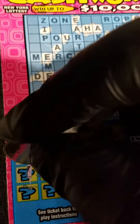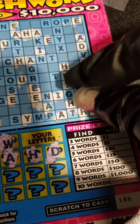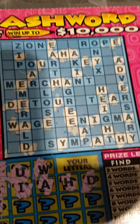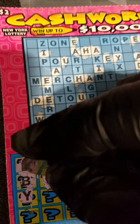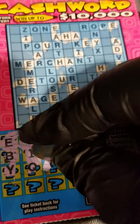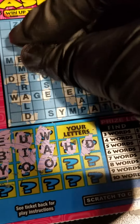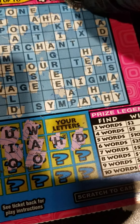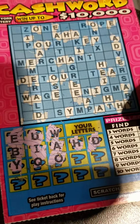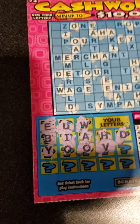And the letter Y — for Key and Onyx. Next letter is Q — skip that right away because we don't have any of those. Letter O — we do have some O's here, for Zone, for Poor, and for Rope. Next letter is V — one for Adversary, in other words, enemy.